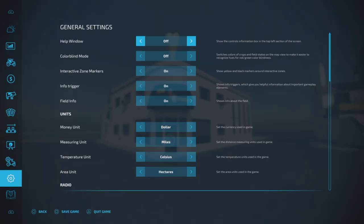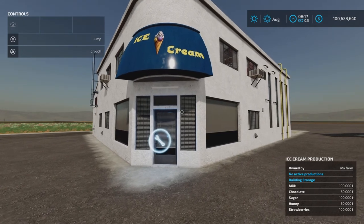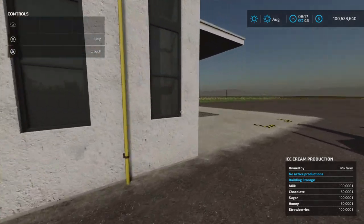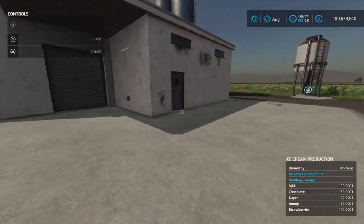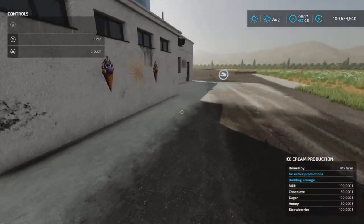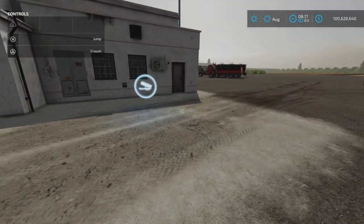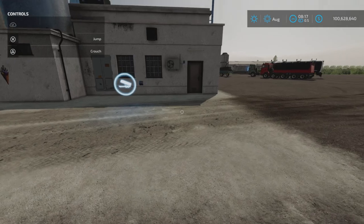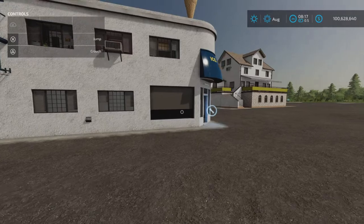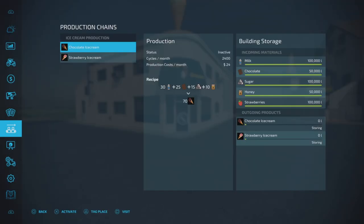Let's get the help window on here. You can see field information — very nice. The trigger is here for the factory, trigger spawning area here. The input is here, a very generous large area. We're going to show putting product in there in a moment. Let's have a look at the recipes.